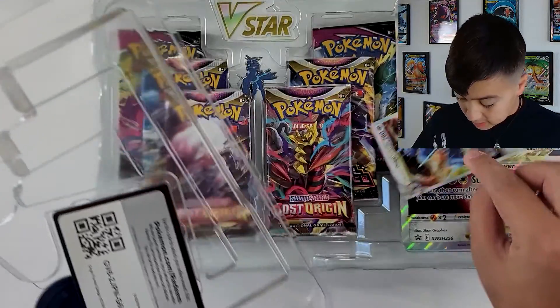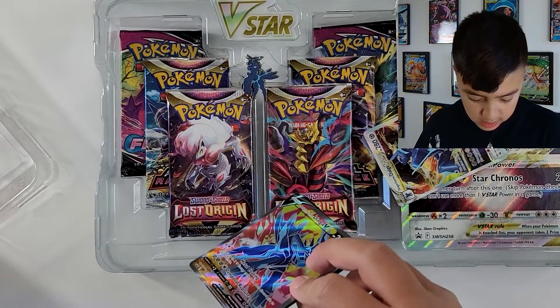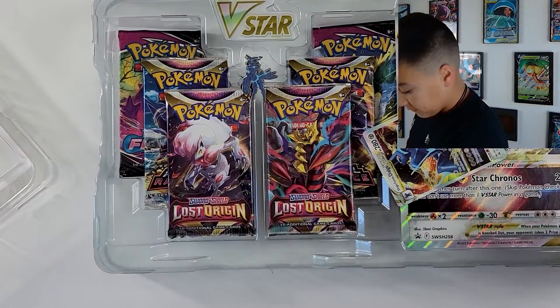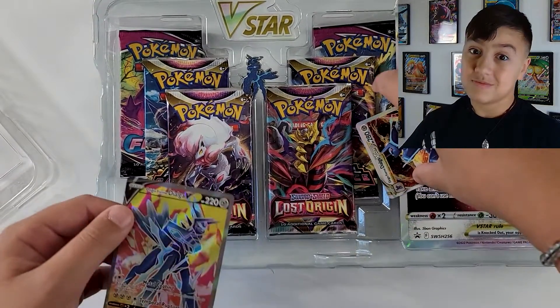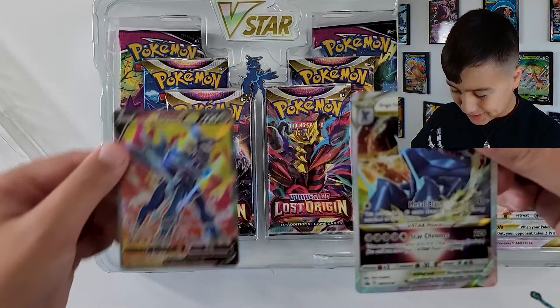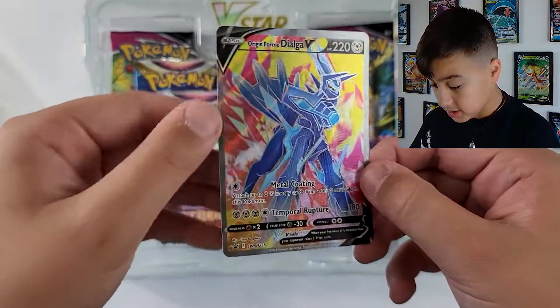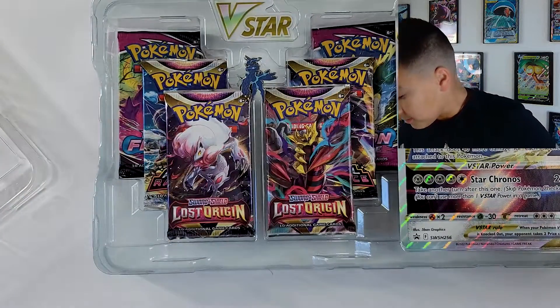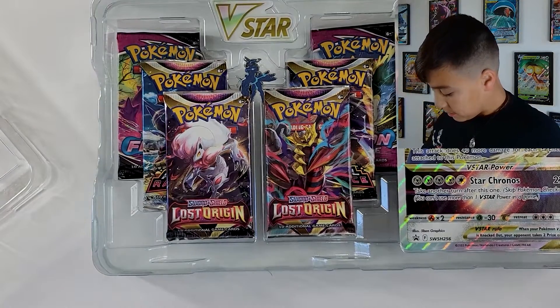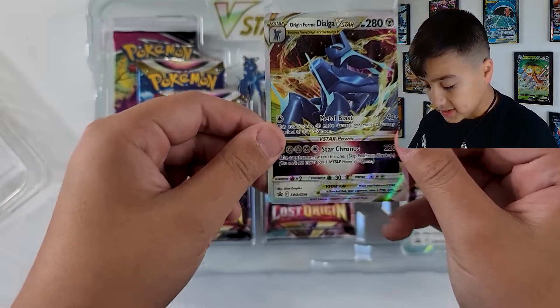I gotta say something. Usually we just blast right past the promos and the coin and whatever comes with it, but these promos are really good. Like, really, really good. Look at that, man. I'll start with the full-art real quick. Look at that. There you go. Look at that. Dialga V-Star, man.